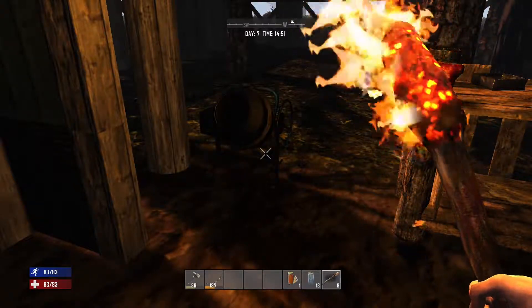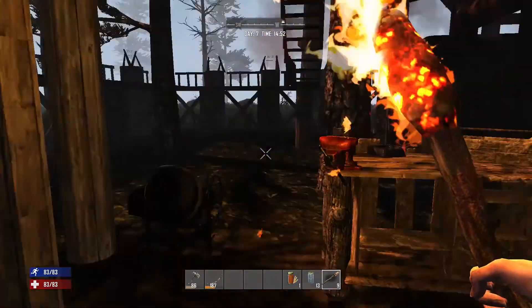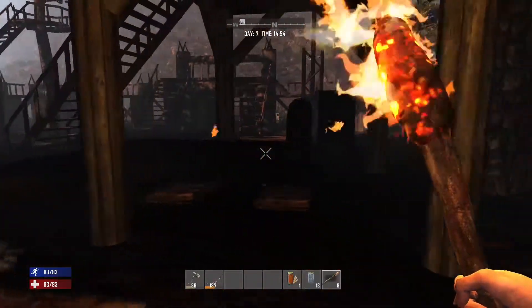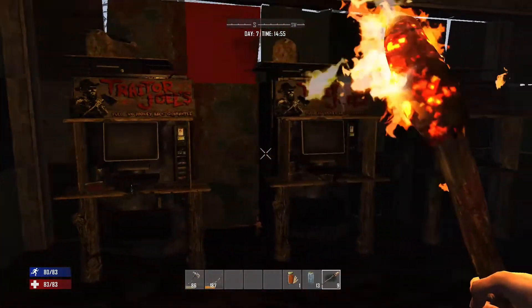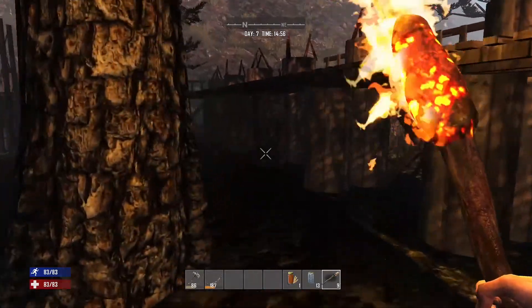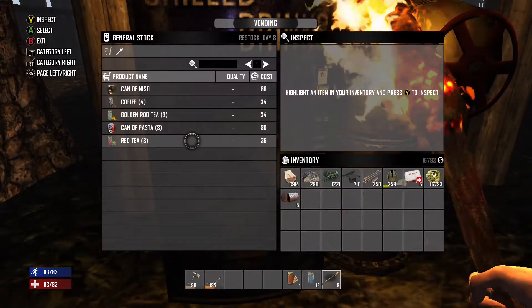I've never actually put anything in here and then left the game. Usually I put it in here and then I come back and get it, then I leave. Maybe something we could try later in another video. But there's also a workbench here, so if you come to the Pine Forest and find the Trader, you can use the CMAP mixer and the workbench to make things. Each Trader also has spots where you can trade from player to player. Every Trader has one of these Coke machines, and inside each one you'll find food, drinks, stuff like that.